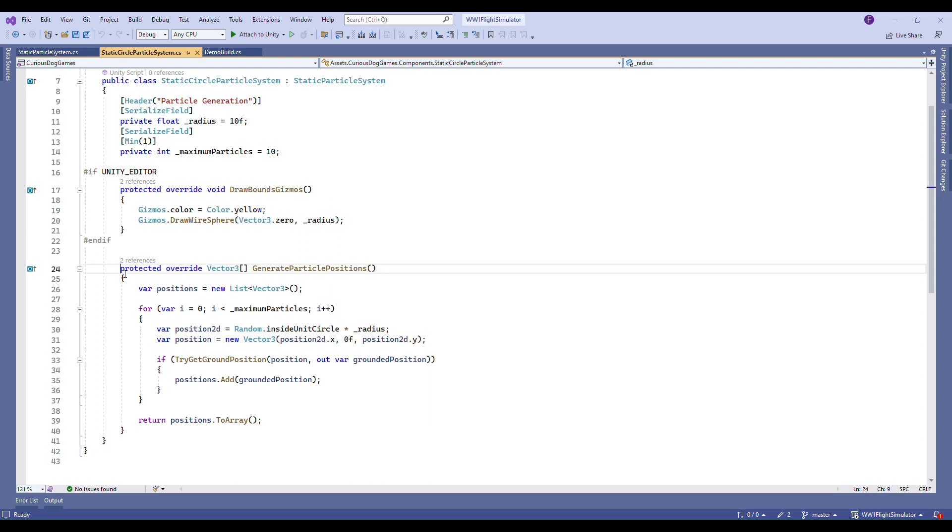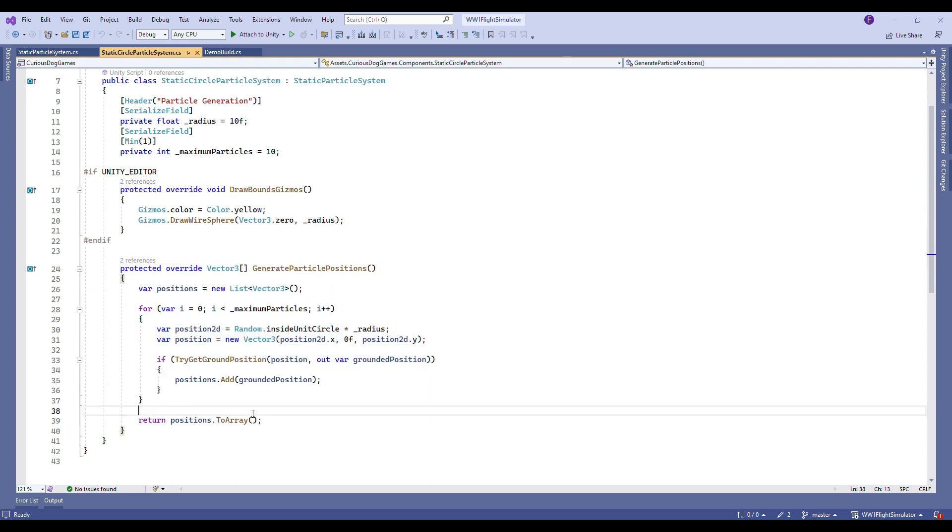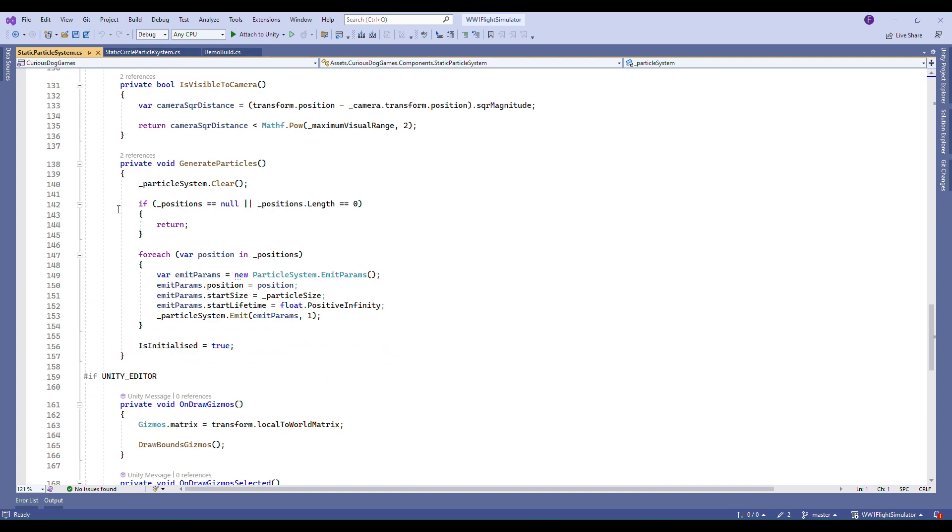All I had to do was create a few simple scripts to randomly generate particle locations in the editor and then generate the mesh particles at runtime from the saved locations.